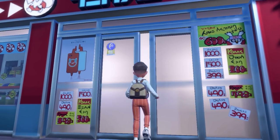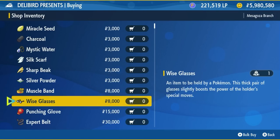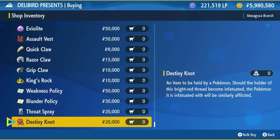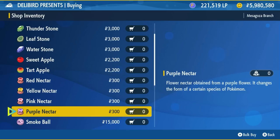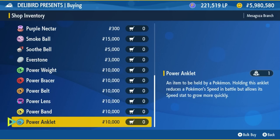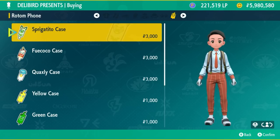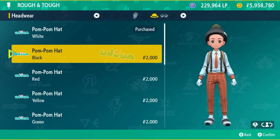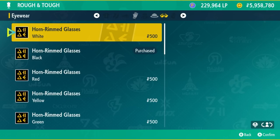Make sure to buy out all the competitive items you need from Delibird Presence — these will help you in battle and for VGC or singles battles. You can also purchase breeding items like the Destiny Knot to pass down IVs and the Everstone, which is important for regional form breeding. While you're on a shopping spree, buy out all the cosmetics too — different hats, shoes, and gloves all make a little bit of a difference.